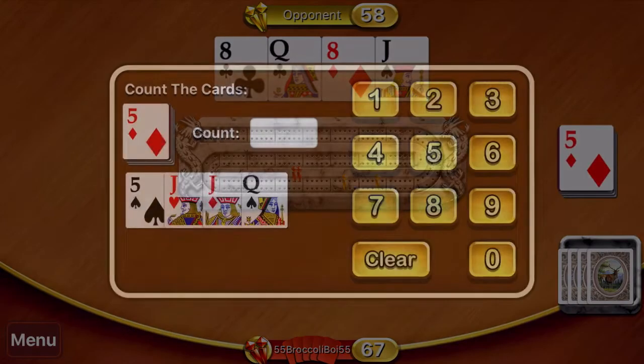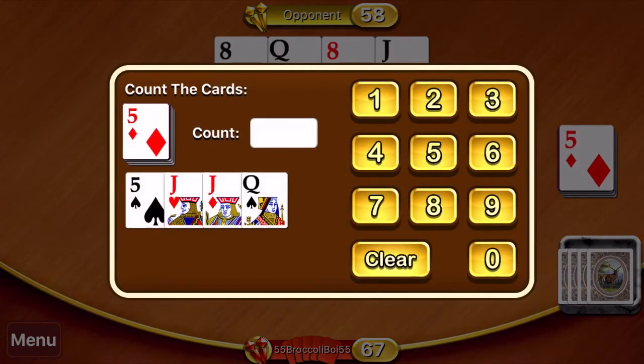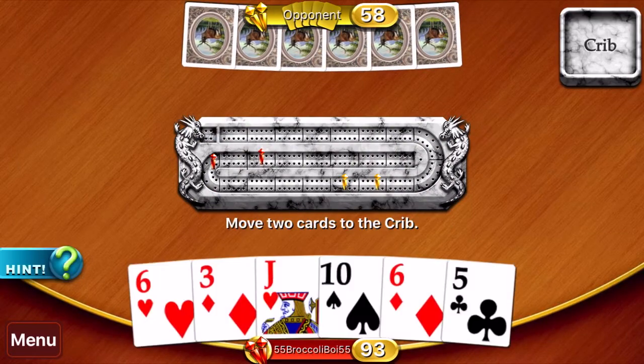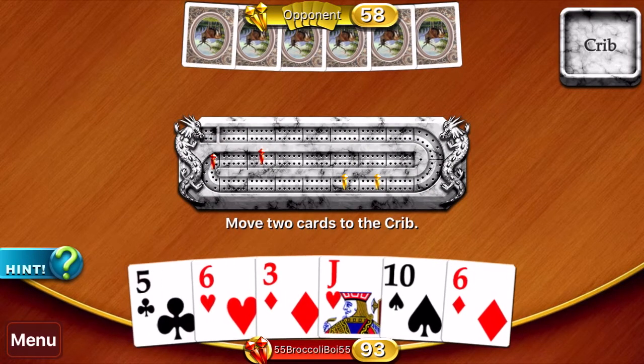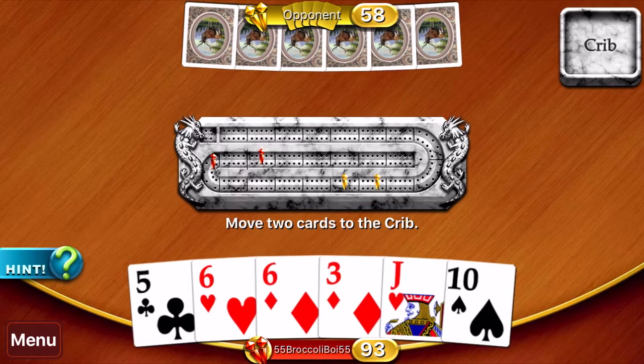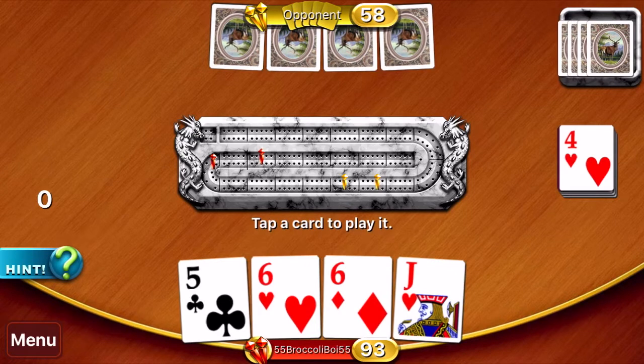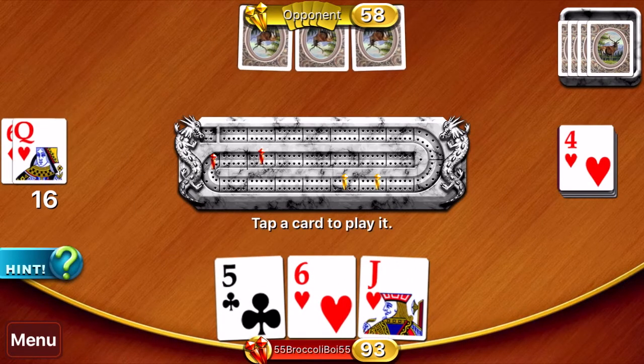Here we're gonna have 2, 4, 6, 8, 10, 12, 14, 16, and nobs is 17. And here we're gonna have 15-2, 4, 6, and a run of three is nine. Sweet, that put us in a really good position. A lot of people are gonna throw like a three-six just to keep their two points, but when you throw a face card you're taking away two points basically. In this situation I like keeping my chances of getting a double run — and perfect, that actually worked. The main reason why I kept my sixes was for a double run.